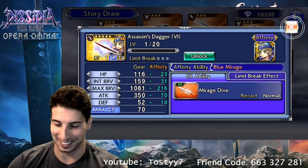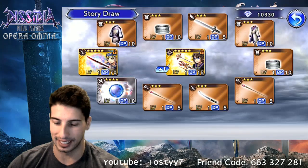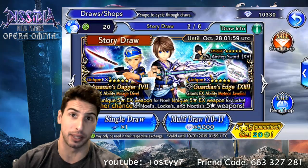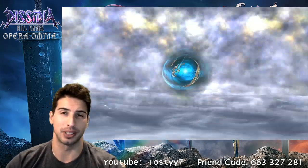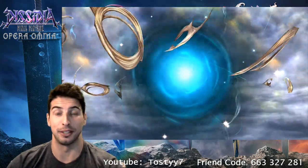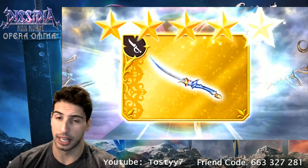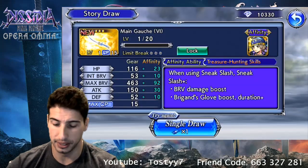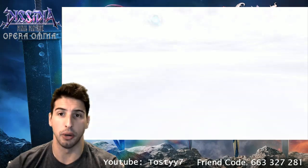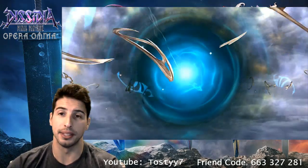We got lucky on this one. We got that 15 but I still need the 35 and we still need the EX weapon. So we're gonna go with the tickets right now and see what kind of luck this banner can bring us. I'm looking for Noel's 35, an EX weapon, and Lock's 15 and 35 as well.